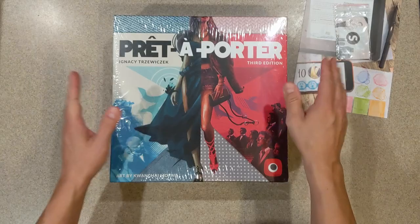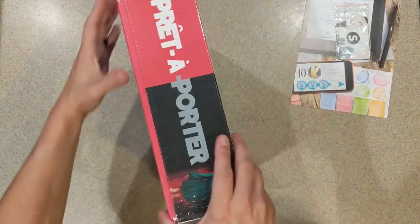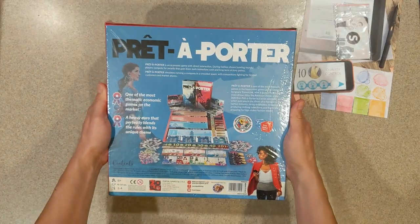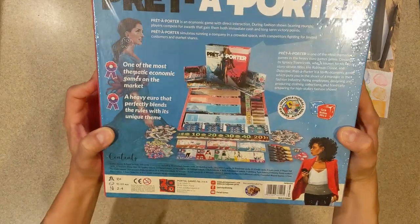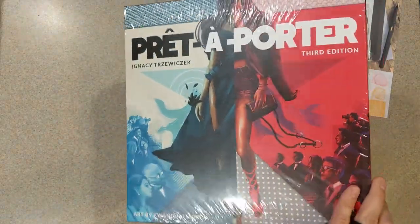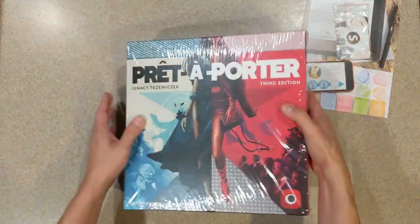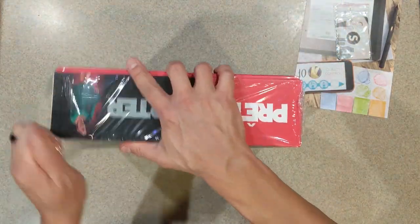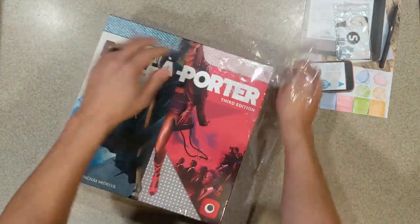Pull the box out — nothing else in here. It's a thick box that doesn't want to close all the way. Alright, most thematic cannot games — this is a fashion design game, so not a theme you see in a lot of games. But I can't wait to get this out. This is a euro game with that kind of theme, so let's open this up and see what it looks like inside the box.